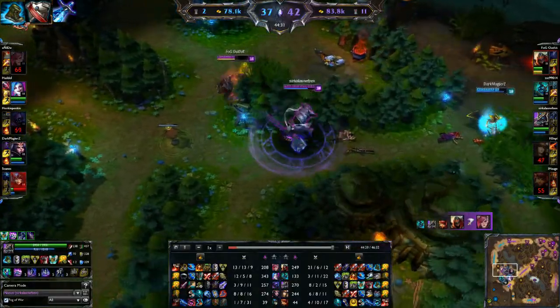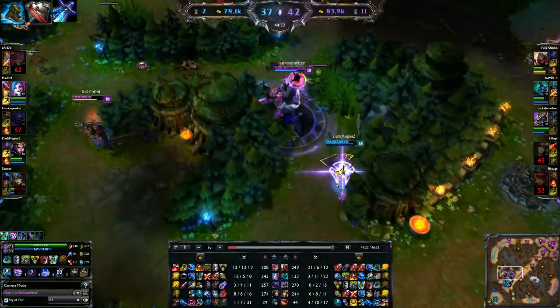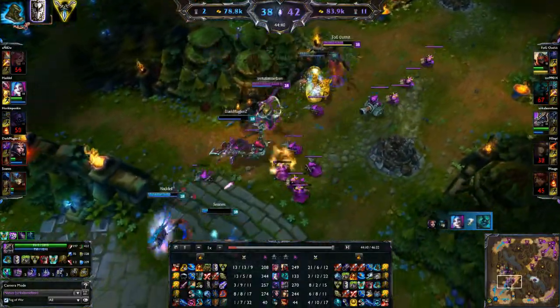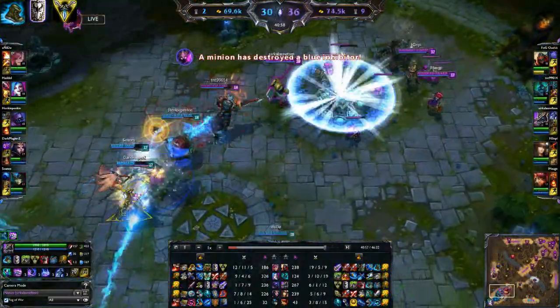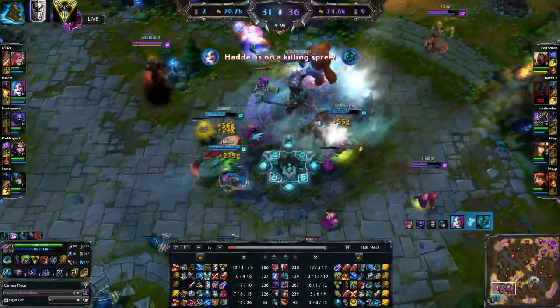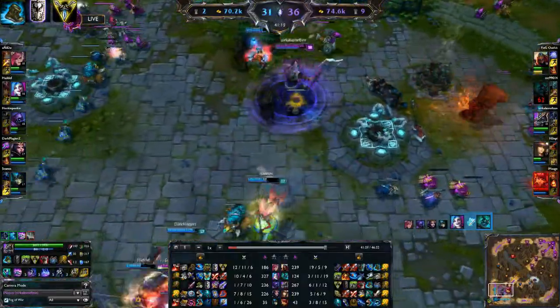The other two items are more defensive but also still make up the core of my build, with the core being Merc Treads with the Alacrity upgrade, Randuin's Omen, and a Trinity Force. I personally feel Randuin's Omen is one of the best items in the game right now, and the Trinity Force allows me to stick to the AP carry and AD carry much better.